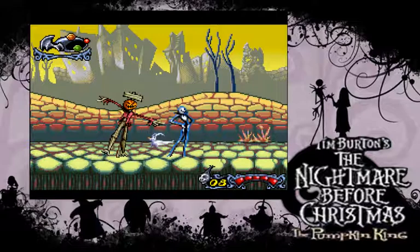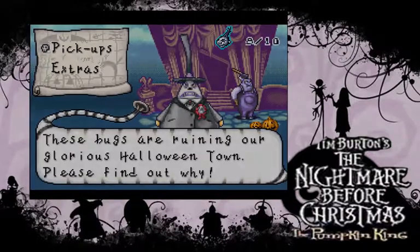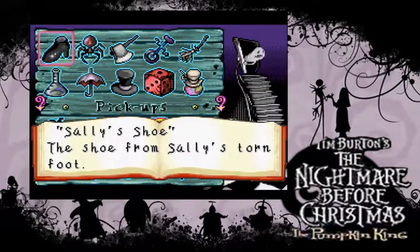And now that we did, we get the upgraded bat ability. This one can go through and get the bat switches that are behind the cages that we couldn't reach before. I revisited all the places that had that, and also revisited that spot where we had to use the Pumpkin King ability. So now we've got a couple more pickups that we collected.